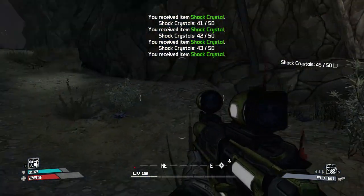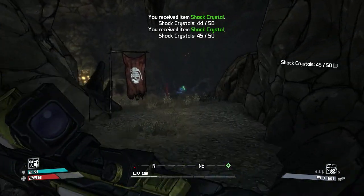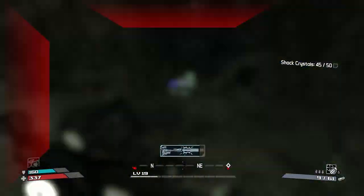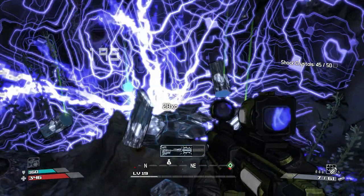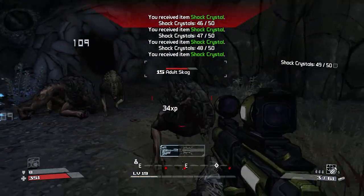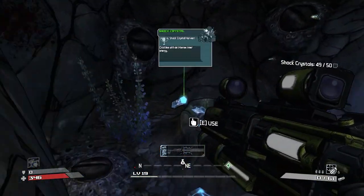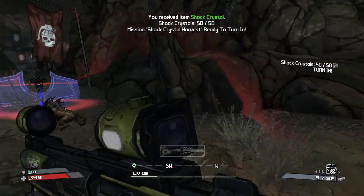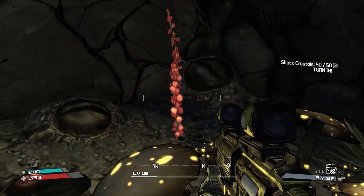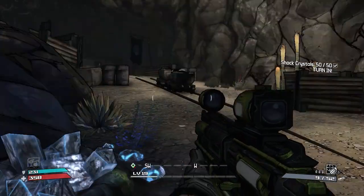There's five more crystals, so we only need two more. And there they are - stick the turret down there. We'll go get the crystals while the turret does most of the damage. One more crystal. Good turret. There we go - there's all the shock crystals done. Was just about to use the turret to get a bit of health regen back, but not quite quick enough.